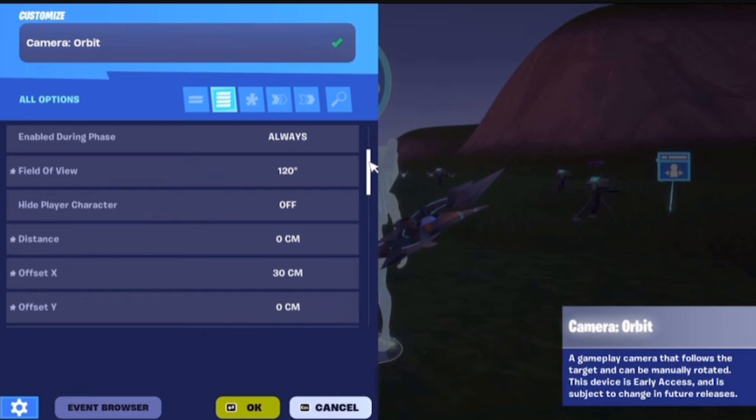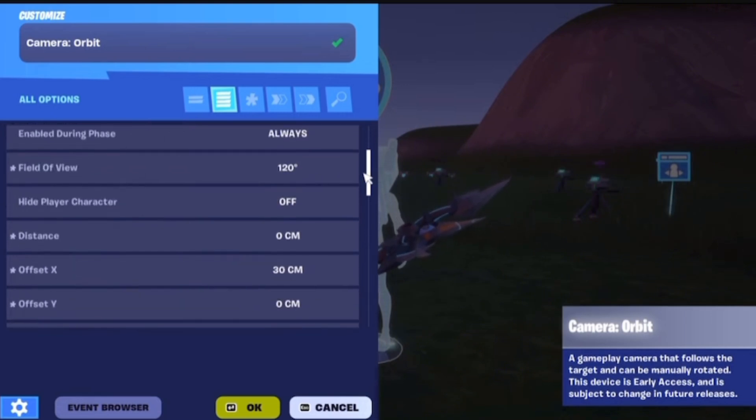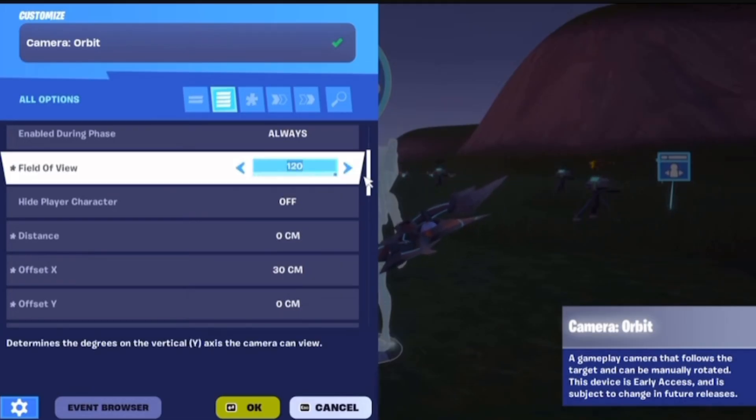If you put anything else, you're gonna see - whenever you sprint, you're gonna see the player's head and it's not gonna be really first person. Hide character body off, or you're not gonna be able to see your gun. Distance 0, so it's right here. You see that little head thingus.